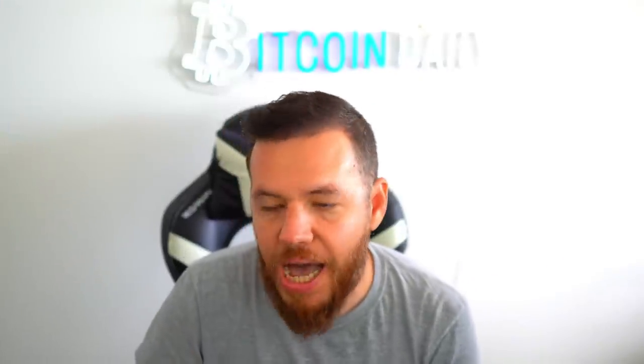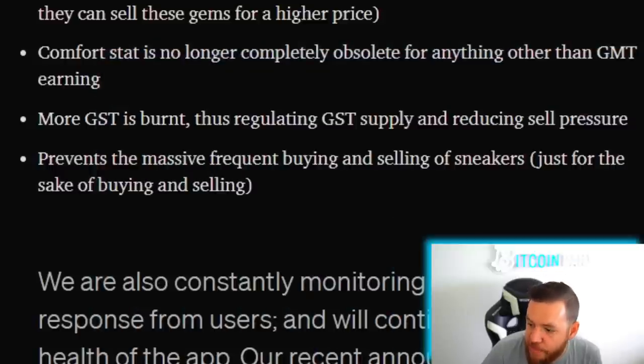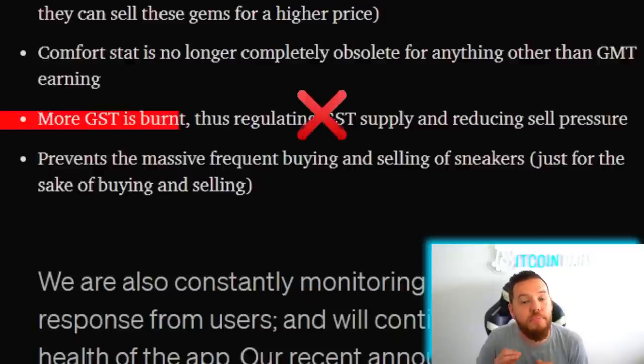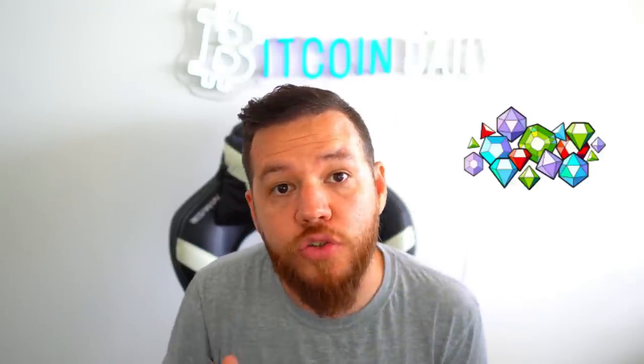Those two are definitely true. However, this third reason I do not agree with: more GST is burnt, thus regulating GST supply and reducing sell pressure. I completely disagree with that statement because, although it is true that you're burning some GST, 99% of users will actually be trading or selling their GST for Solana so that they can buy those level one or level two gems to burn. This increases sell pressure on GST — it does not reduce it.